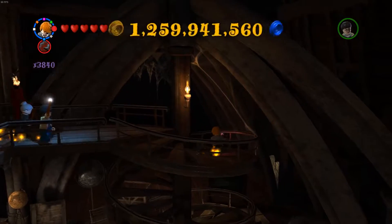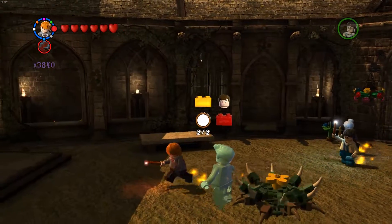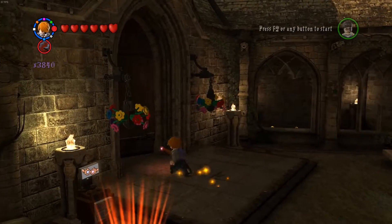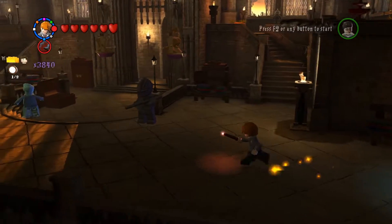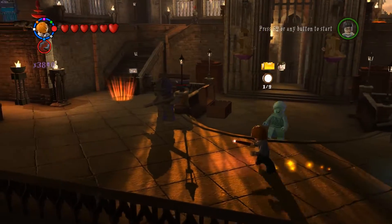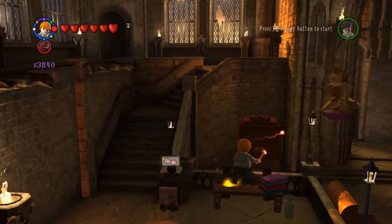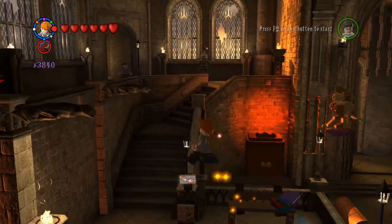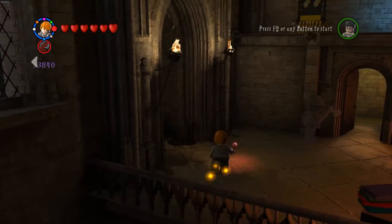But seriously, how do you get that character in that other room in Hogwarts? Like, right over here — it's just pointing all the way to the left. I'm a little confused by that. How am I supposed to get that? I have no idea. Somebody help. Hold on...